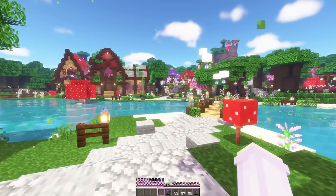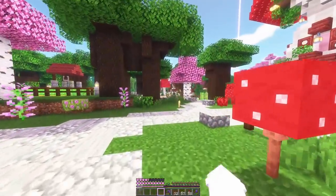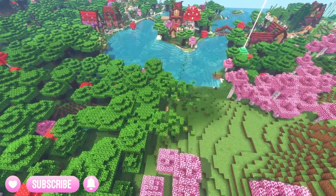Right now we're on an island and we've got all of our villager stuff on one side and our zoo on this side. But I've left a big gap in between those areas, so let's use that to clear some land for our mansion.